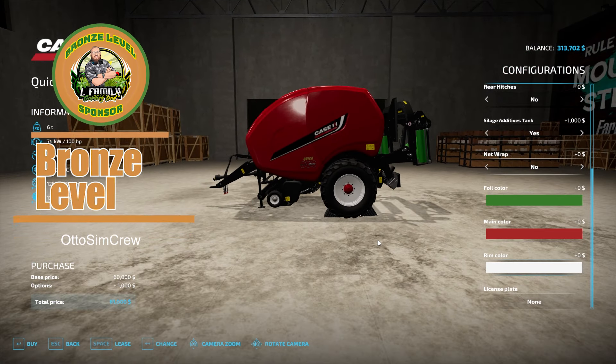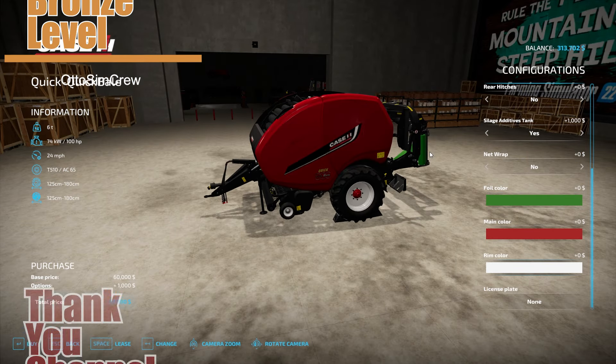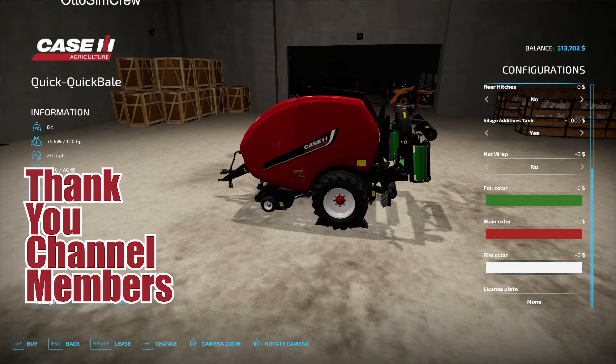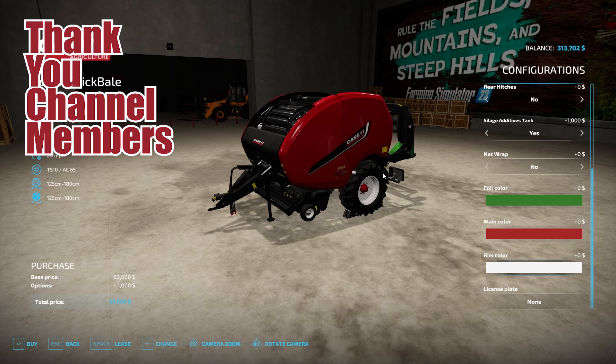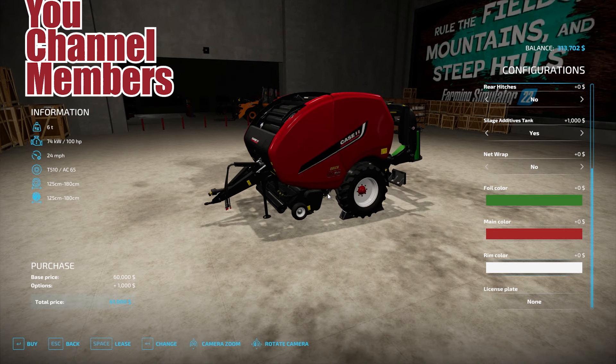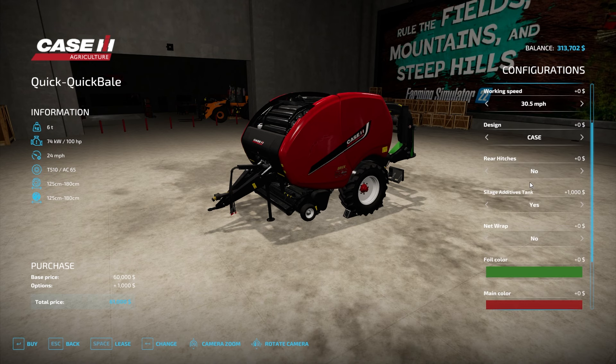As far as balers go, I'm going to go with this quick baler. Really love it. And with the foil color — I don't know if y'all can figure out what color that is, but that is John Deere green. Something a little different. And to probably make somebody mad, auto sim crew, this John Deere green is for you. I know how much you love John Deere. But I did put the Case logo on it. Got some silage additive to it. Let's buy this.